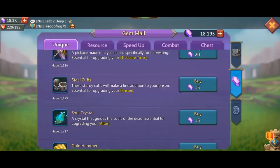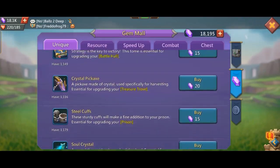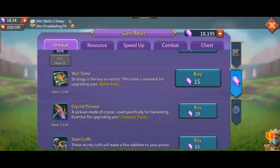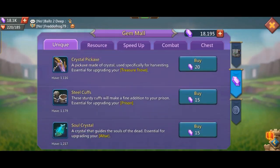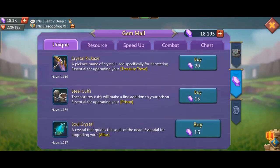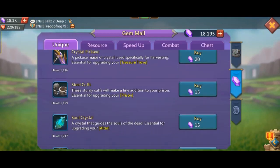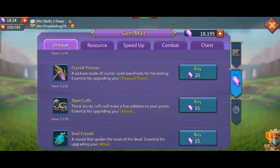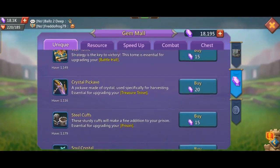The altar is a building in the kingdom. Soul crystals are used at the altar. In a new building, you can use 600k gems. You can unlock the treasure tower.